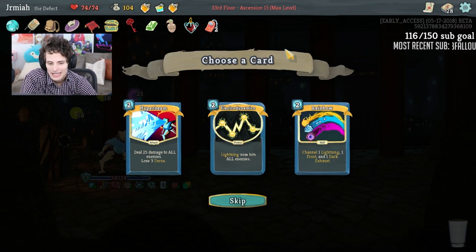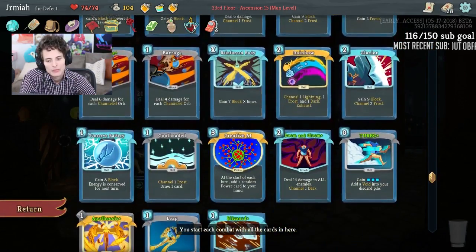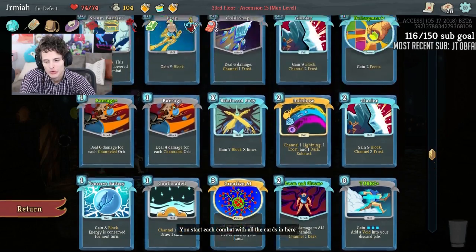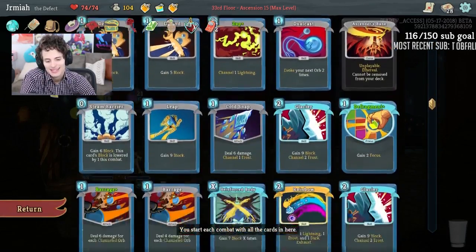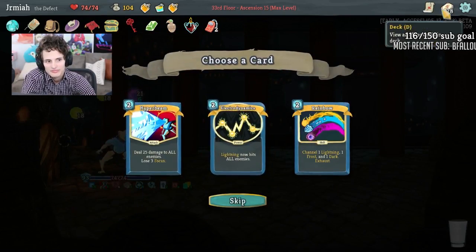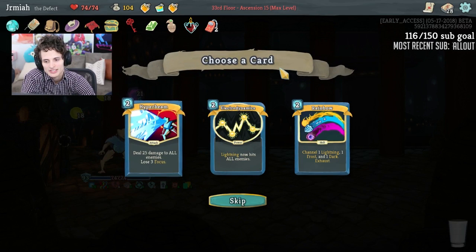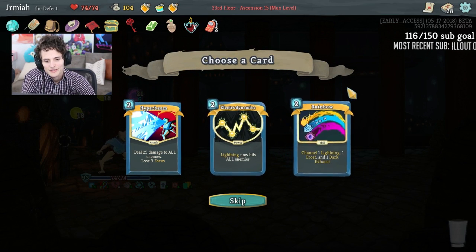Electrodynamics, Rainbow, Hyper Beam — Electrodynamics could be fine because we do have Focus, and that gives us AOE. We have Rainbow to get more lightning, and Zap. I think Electrodynamics at this point is not even necessary — our deck is just doing frost and dark things. I don't really want any of that stuff. I think I'm just skipping.